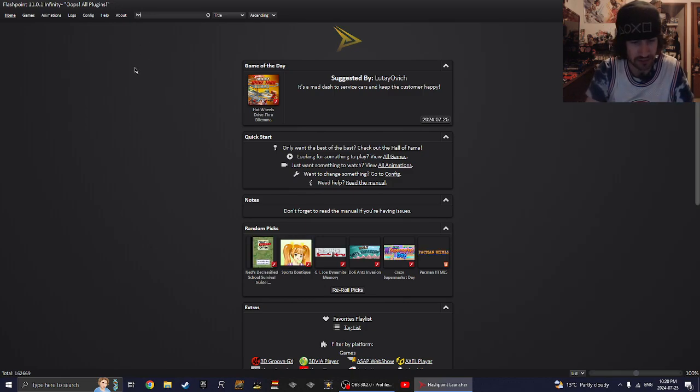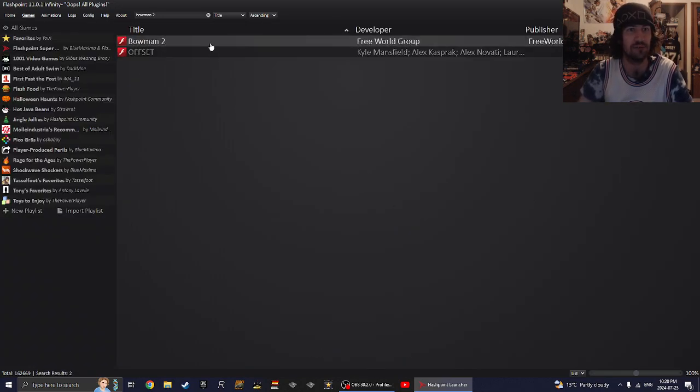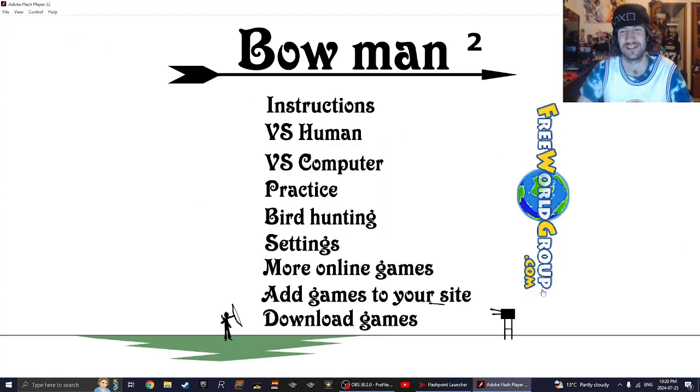Let's search up Bowman 2 and there it is. It turns out this game was released back on May 24th, 2006. That's crazy. Free World Group — yeah, that's a famous logo. I haven't played a whole lot of games with freeworldgroup.com, but it's one of the flash game companies out there.